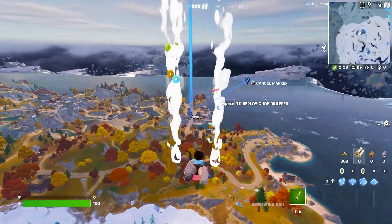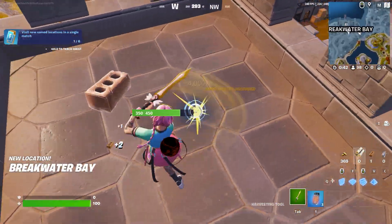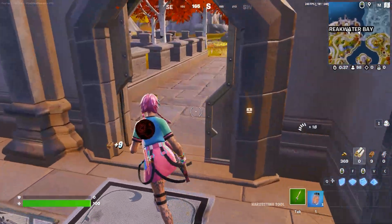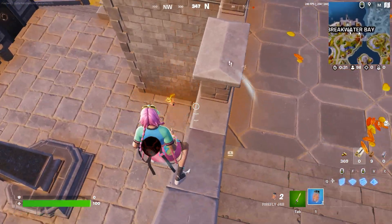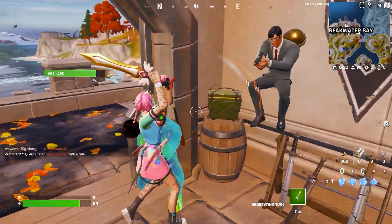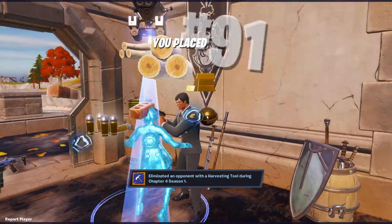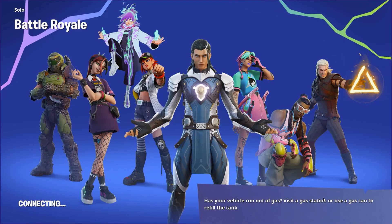Your job is to just land somewhere on the map. As you can see I've landed, and you can either leave the match right now or play a little — it doesn't matter. I'm going to mess around with this guy a bit, and I think it's actually a bot because I've enabled the settings. It doesn't matter if you die or jump directly to the lobby — just click Continue and return to the lobby.